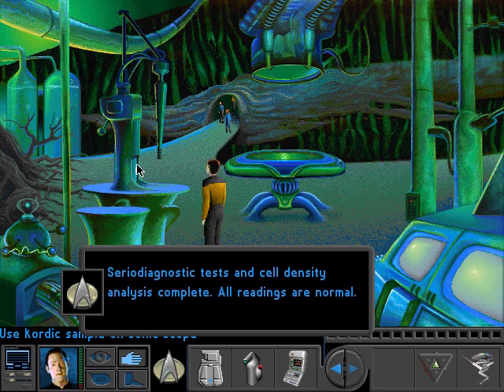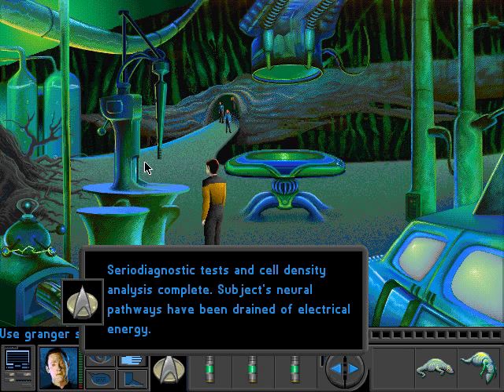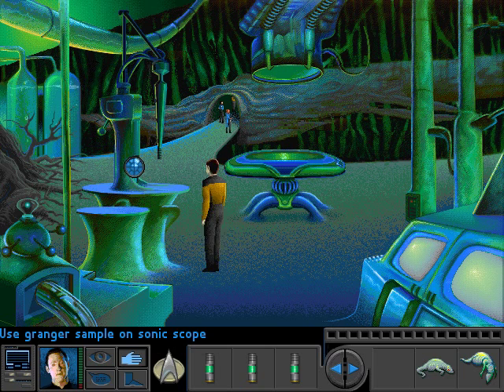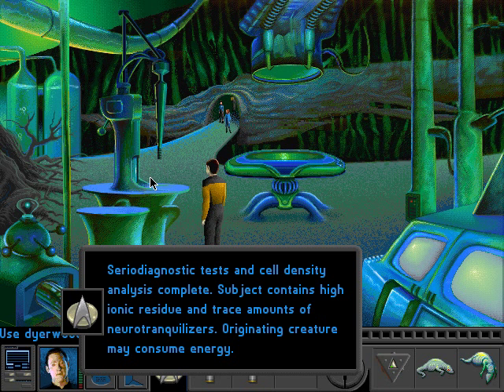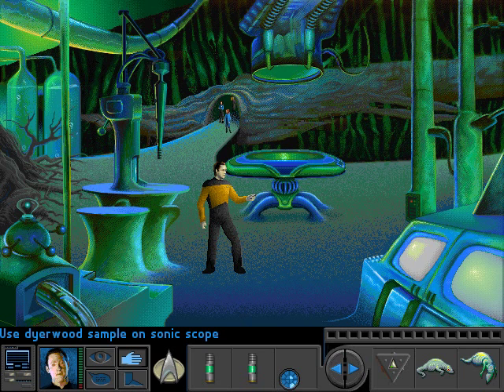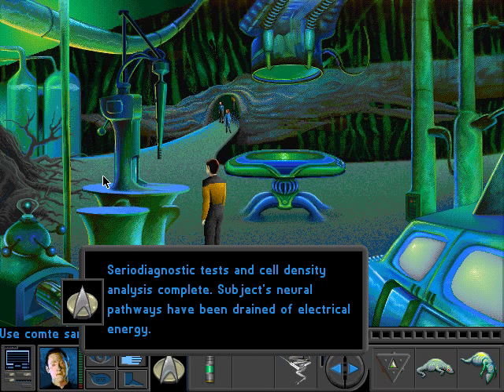Seriodiagnostic tests and cell density analysis complete — subject's genetic signature differs from its identification tag. Let's test these ones. Seriodiagnostic tests and cell density analysis complete — subject's neural pathways have been drained of electrical energy. More neural pathway drainage. Seriodiagnostic tests and cell density analysis complete — subject contains high ionic residue and trace amounts of neural tranquilizers. Originating creature may consume energy. Could that creature be the one responsible for draining all the others? Subject's neural pathways have been drained of electrical energy.